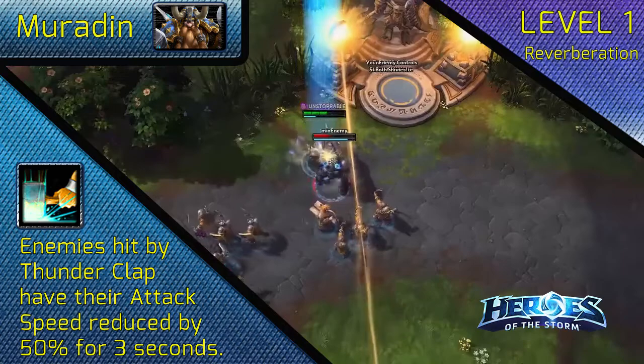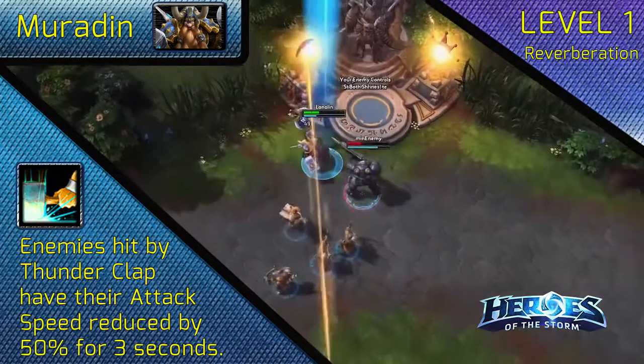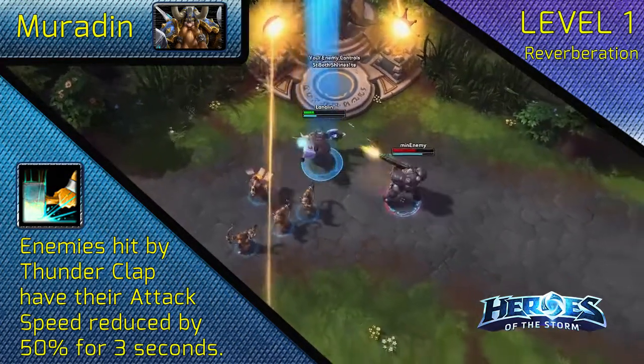At level 1, choose Reverberation. The massive attack speed slow will help you greatly against auto attack reliant carries, minions and camps.